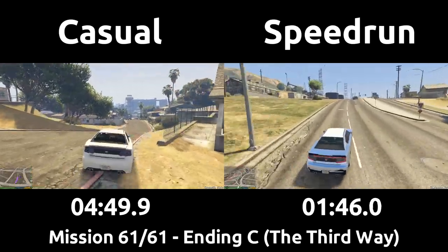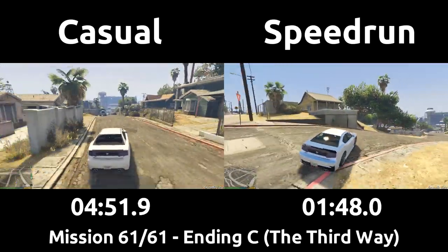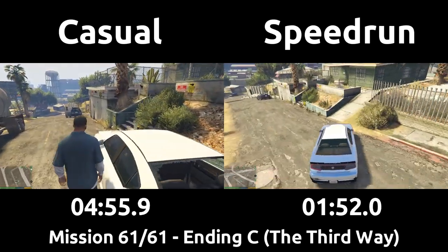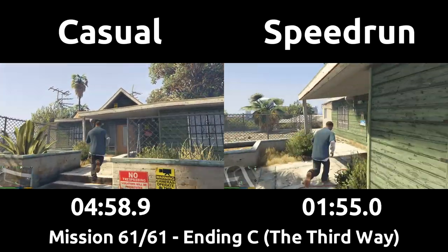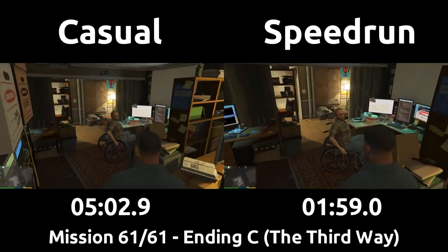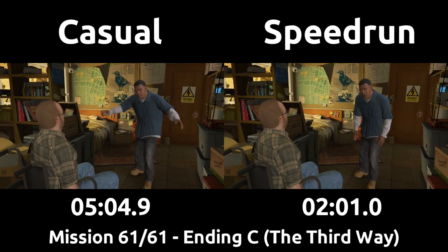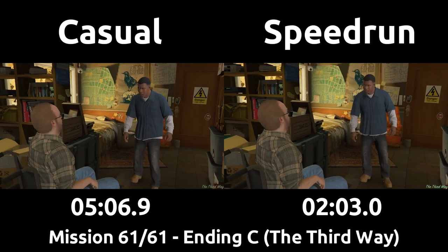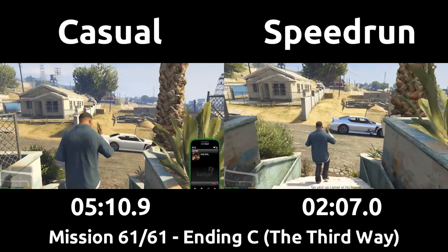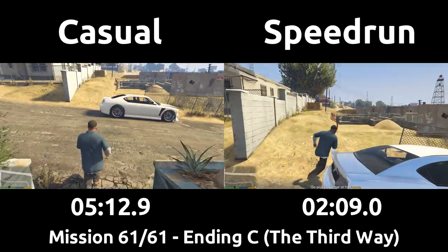The speedrun peels off to Lester's house and parks in his driveway — but not all the way in so that the doors are blocked — so Franklin is teleported out and can start running right away. In this final mission, the gang must clean up all their loose ends so none of them need to die. This involves baiting the FIB and Meriwether to a foundry for a shootout, then taking out the targets of Stretch, Steven Haynes, Wei Chang, and Devin Weston.